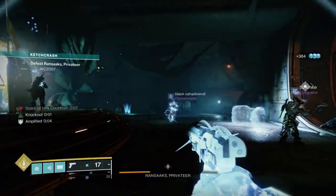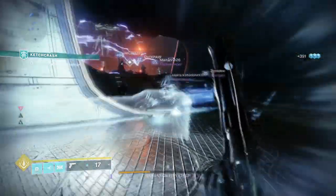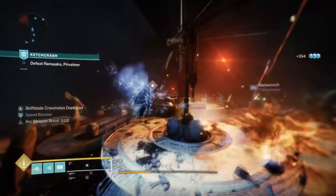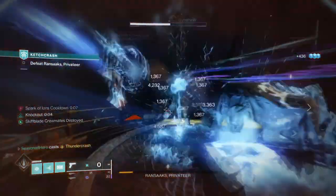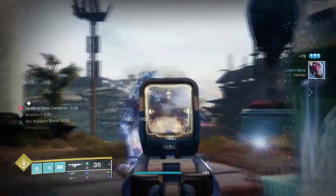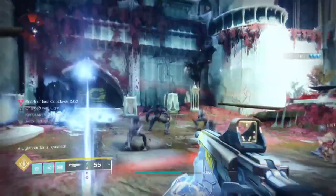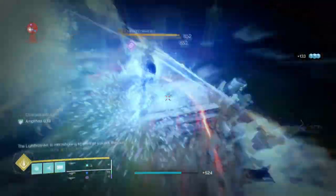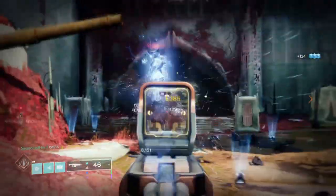So why is Resilience at 90? For the damage reduction it provides so we can absorb as much incoming damage as possible. We already have a fragment providing additional damage reduction, but a high Resilience stat is always helpful no matter the activity. It also means you can use this build in endgame activities at 1600 power with no downside. For the remaining stats, I'd recommend having Intellect at at least 40 to 50 and then adding the Powerful Friends mod to reach 90 to 100 Intellect, though swapping it out is a design choice you can make.